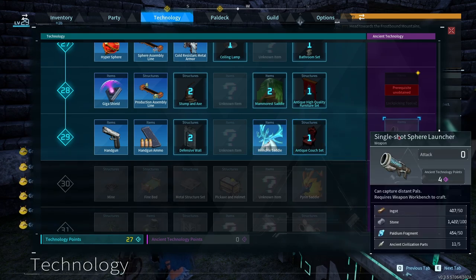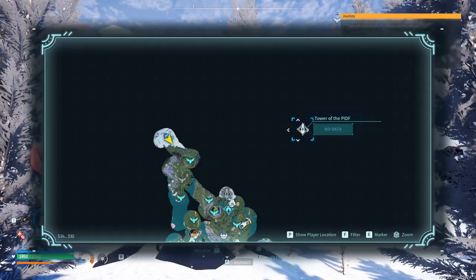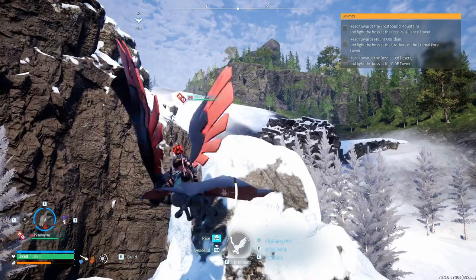Single slot sphere launcher — no, I don't need that. Why would I need to capture pals from a distance? Probably don't need that. I think we're going to continue towards this direction since that is my third mission — so we're going to go scout the area.